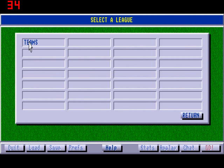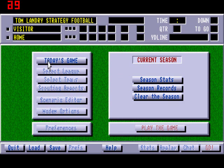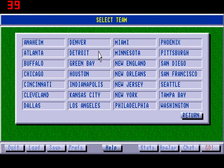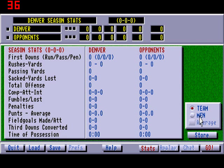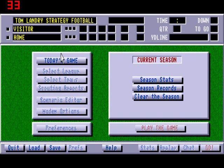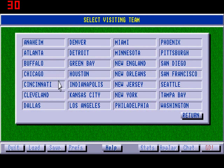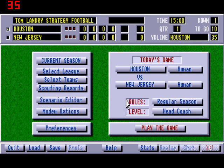First you have to select a league, of which there is only one. Current Season. Today's Game. Season Stats. Nobody has any. Team. Men. No stats. I guess you can run a Season Mode in this thing. Select League — oh, I already did that. Select teams. Have Houston and New Jersey. Houston vs. New Jersey. New Jersey will be the computer. I will be Houston.